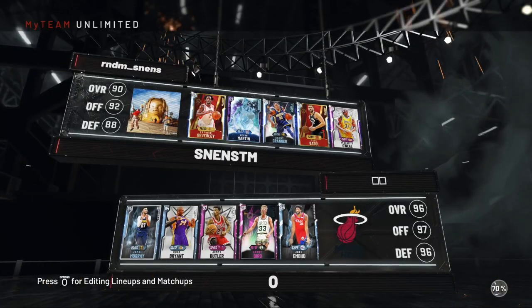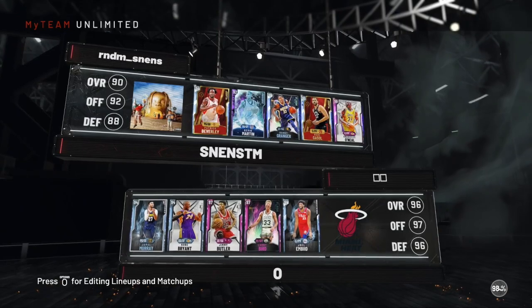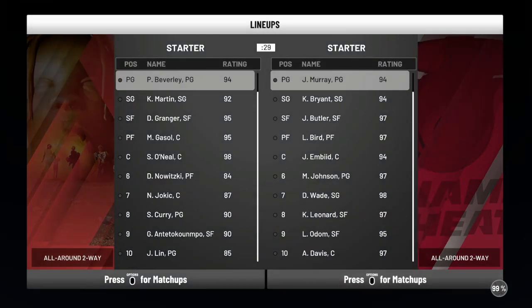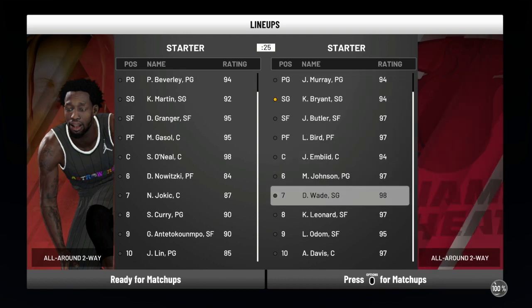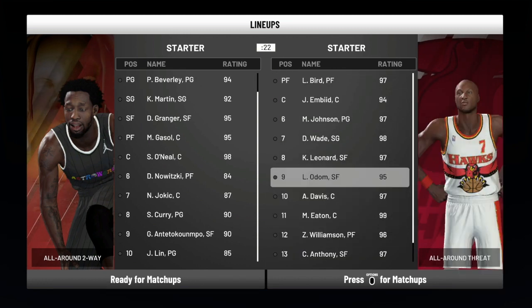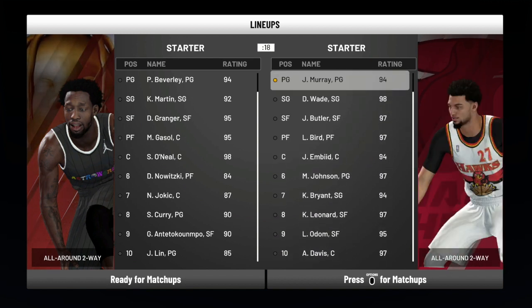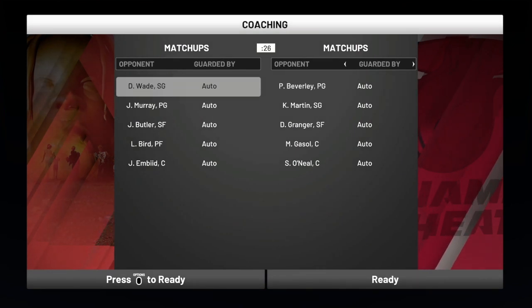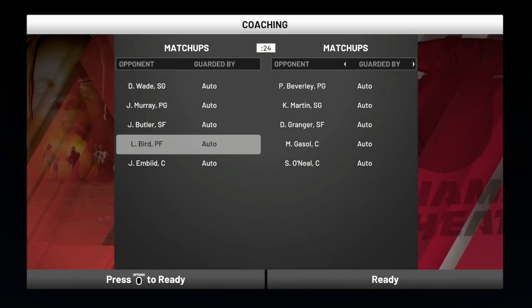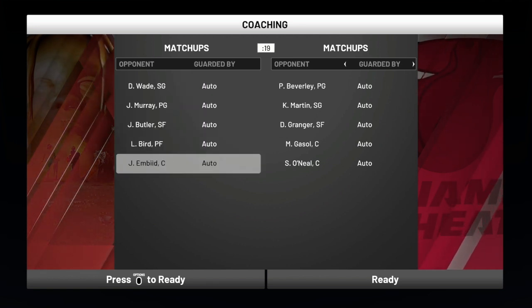Now let's get on to the game. We're playing Patrick Beverley, Kevin Martin, Danny Granger, Marc Gasol, and Shaq — so not getting me too easy here. I think I might cheat by starting Wade at point guard and putting Jamal Murray at the 2, making it a little bit easier by having him guarded by Kevin Martin rather than Patrick Beverley, because Beverley is absolutely locked down.